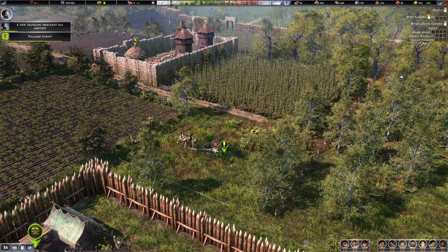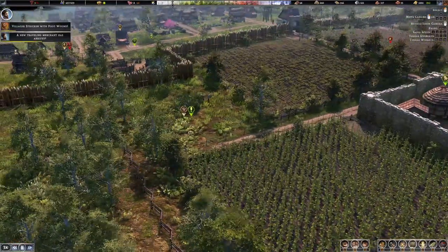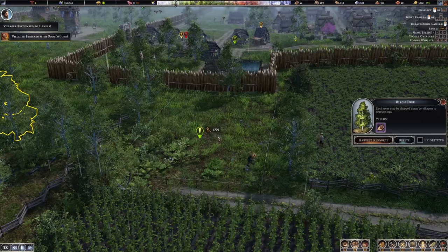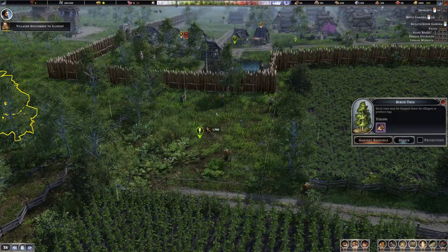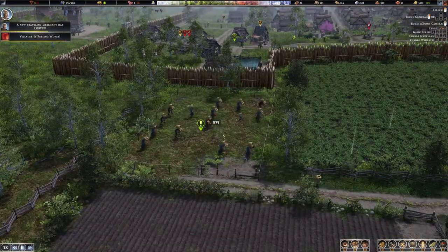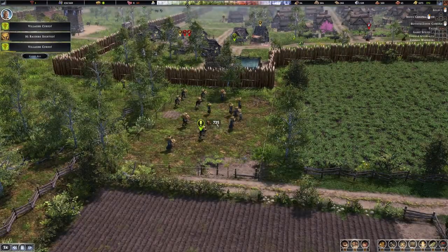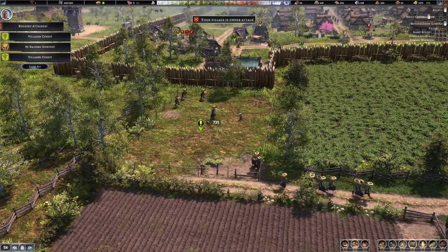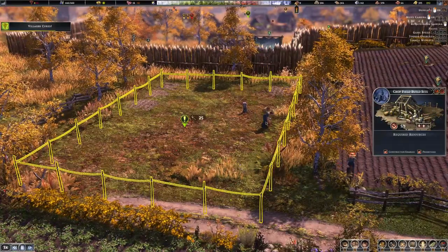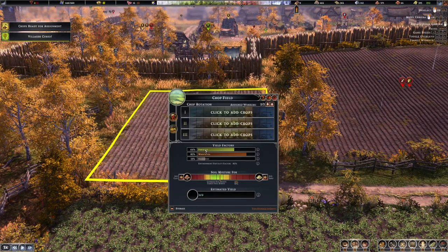When you place a new field, workers first clear it — cutting trees and removing rocks — then start working it. This is also why at the beginning I don't recommend too many farms; focus first on hunters and foragers, because clearing and building a field takes a lot of time even with many people helping. When this field is finished, you might find it has only 64% fertility, 85% weeds, and 13% rocks — meaning very little yield for all the energy invested.